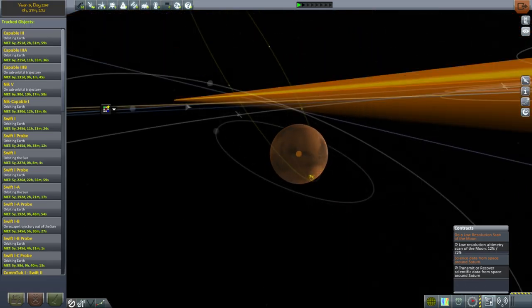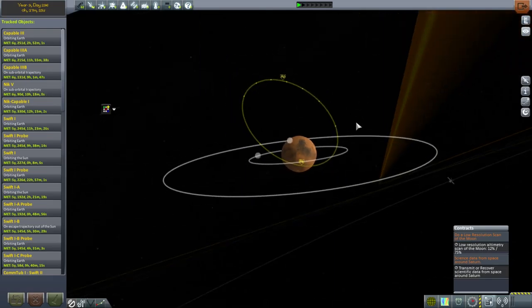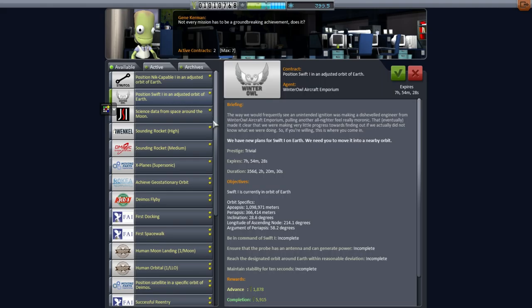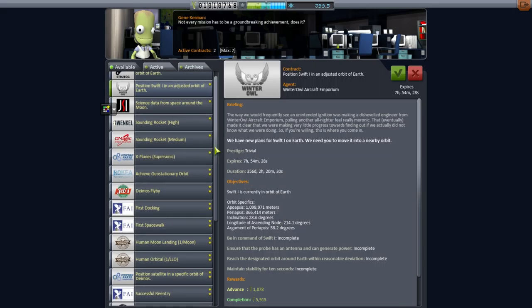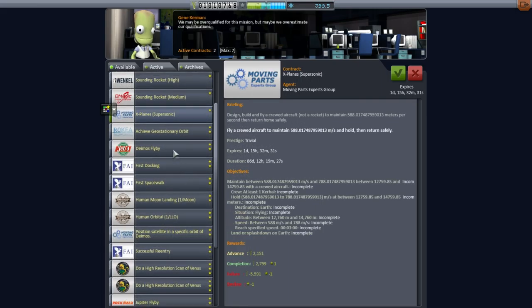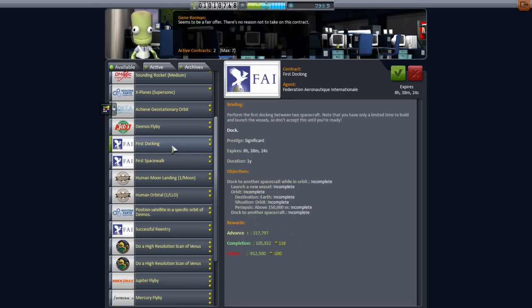It looks like we have a contract to get into orbit around Mars. Taking a look right now — first contract is to position Nick Capable 1 in an adjusted orbit of Earth, and another one to adjust the orbit of Swift 1. Those would both be very difficult; that would require like the claw or something to tug it into position. That's not very lucrative. I don't even know why we're getting the sounding rockets anymore. Deimos flyby — that's Mars. The failure penalty is more than the advance and completion combined, which is pretty punitive.